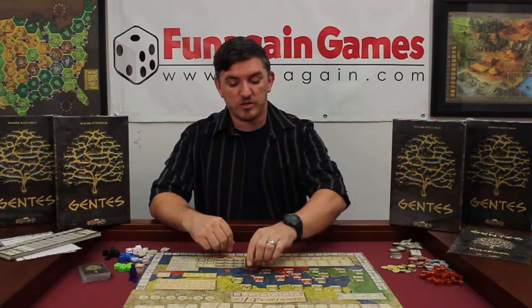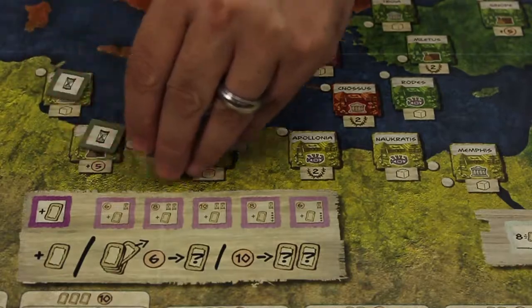In a 2-player game, players will be covering up the cities in the yellow region. This won't be used in the 2-player game.